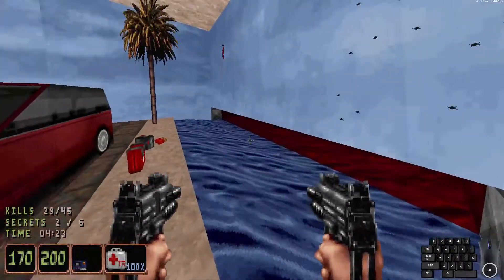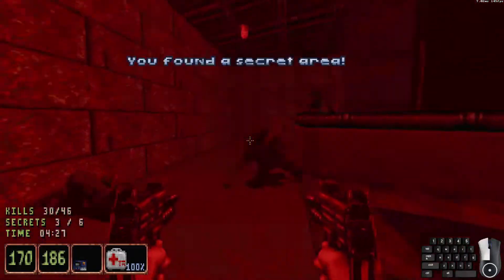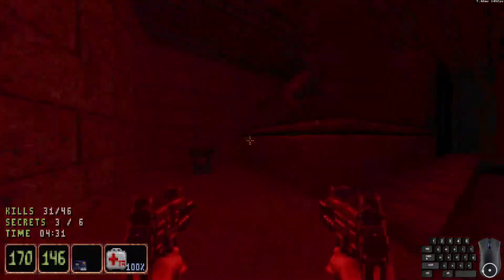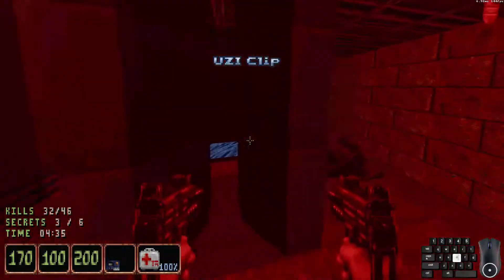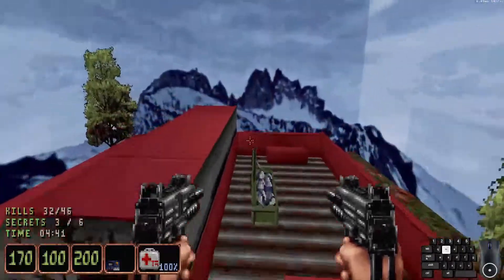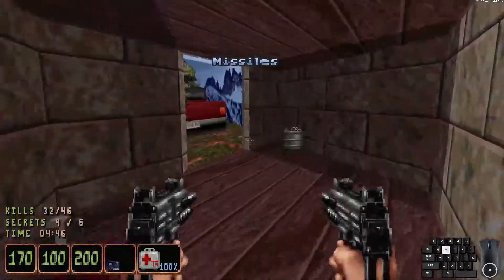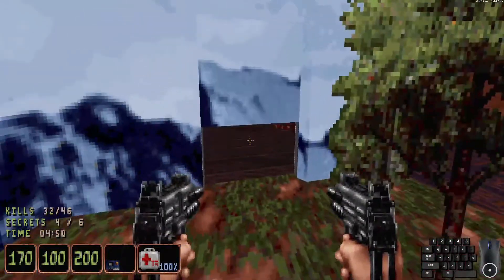Secret number three is inside this low area here — looks like a maintenance area, absolutely riddled with baby rippers — and a Kevlar armor vest. Secret number four is in this little truck display area. See this slightly darker piece of wall? It is a door. Lots of goodies in there: shot shells, missiles, and a smoke bomb.